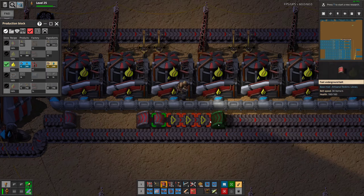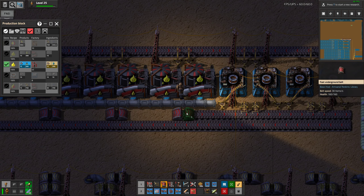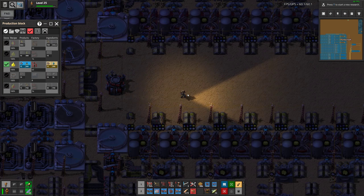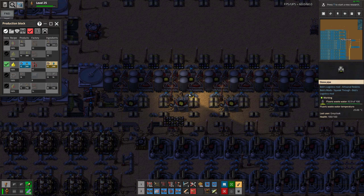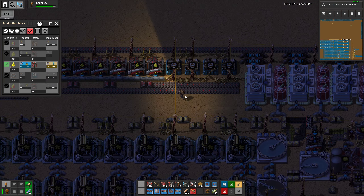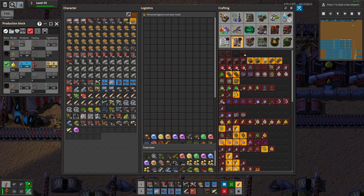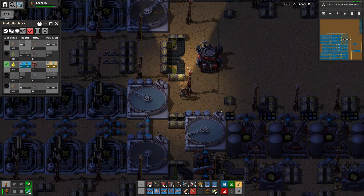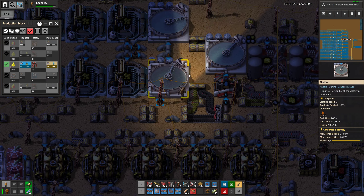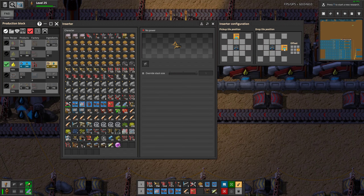I think that's it. I still have an input here that's not correct — my bad. We need power for that, and we need long inserters — that should be okay. I'm out of underground belts — great. Good thing we have a lot more. Of course, we could do a lot more underground in this build in general. I'm also out of inserters.